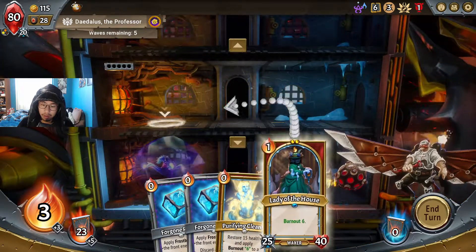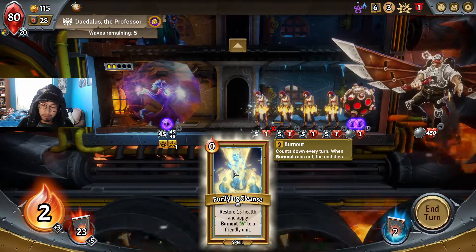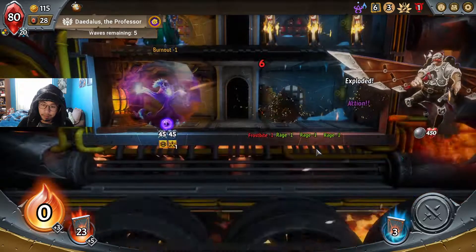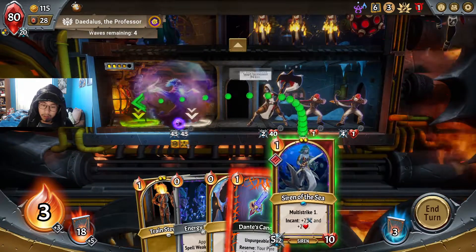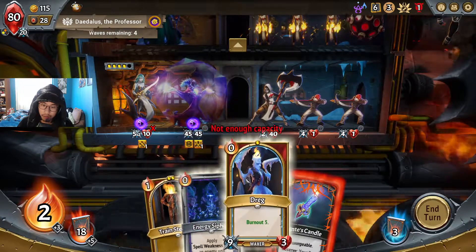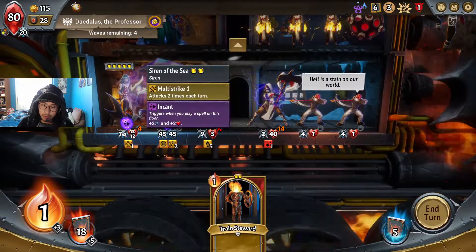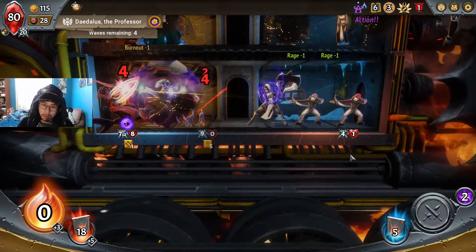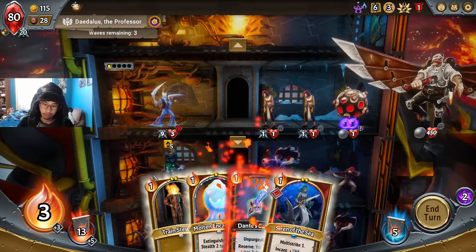Okay, you're gonna be phased so I'm not too fussed about that. You're getting frostbite. I don't think that's a good idea — I'll give you burnout 6. Okay, we got a candle. Siren of the Sea — I'm gonna put you in the back for sure. I can fit you but not you. Spell weakness — okay, she's taking minus four now. Put you up front.